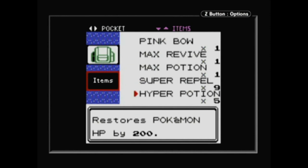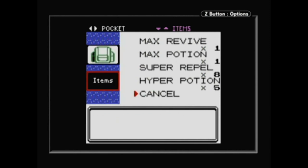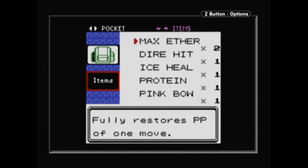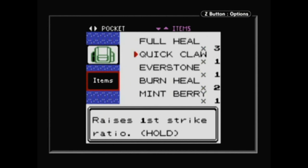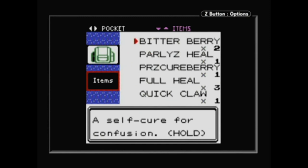Whereas in Yellow, Blue, or Red, you'd have to scroll down the same list to find your bike, potion, and HMs. Now you have tabs for permanent items, usable items, HM/TMs, and Pokeballs. Thank you so much Game Freak.